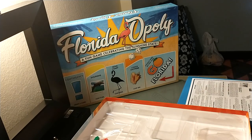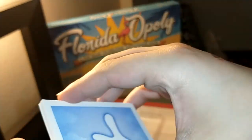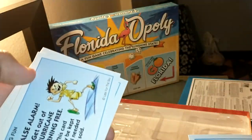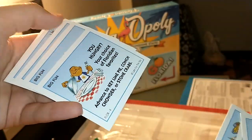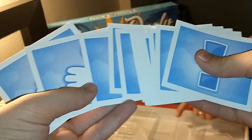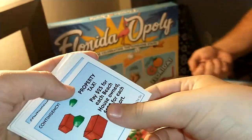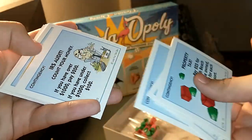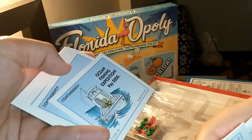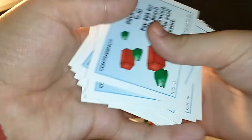We have some big fun cards here. We'll quickly shuffle through the back of these and we'll know more about them on the full playthrough. There are some more tucked away at the bottom. These other ones — I never can pronounce the word — contingency. So we've got contingency cards and big fun cards.